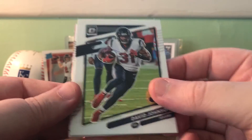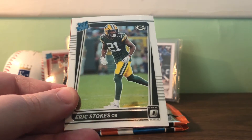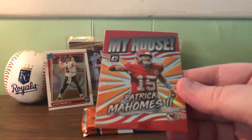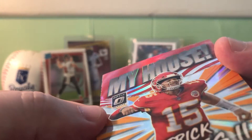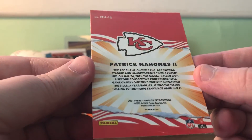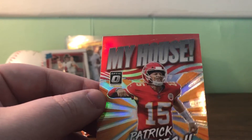A number of people have been on his cards in case he does become the heir apparent. So we may have - yep, Patrick Mahomes, 'My House.' I don't know if that's part of the card design - yeah, let's say that's part of the card since it's down at the bottom. My House - okay, that's a Prizm so that's a silver. Silver, silver, holo - all right, there we go.